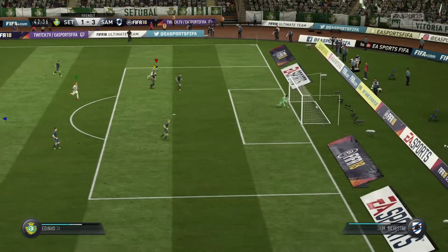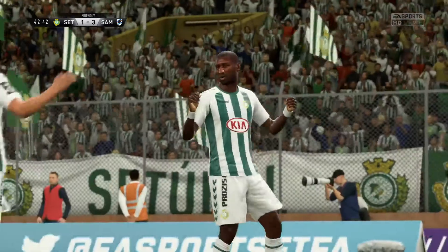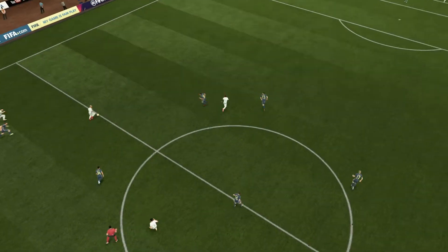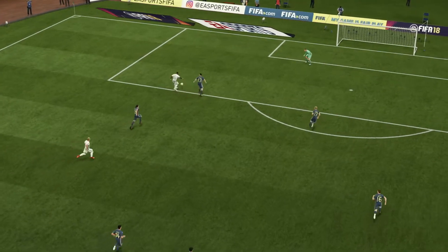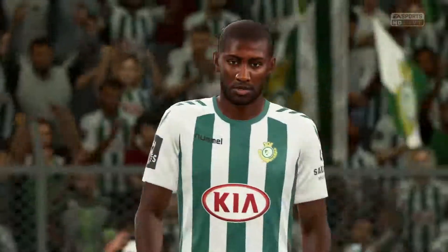And here's the shot, over the goalkeeper and in — brilliant! The goalkeeper came off his line, really challenging the attacker to do that, but he's done it. That is one of the hardest skills out on the pitch, to be able to get the weight of the chip just perfect.